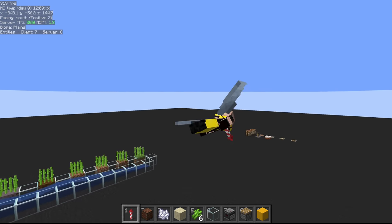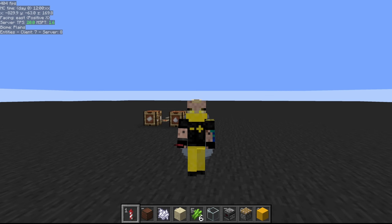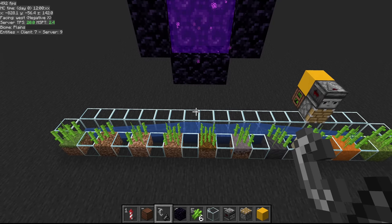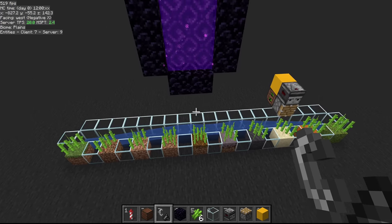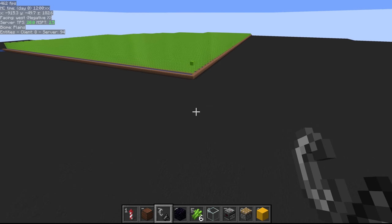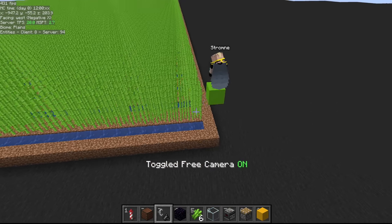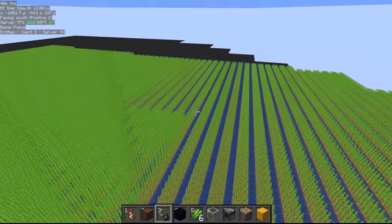One key aspect of farming sugarcane that often gets missed — and I see this in those Reddit questions — is that you cannot chunk-load sugarcane. You need a player around for it to get random ticks. Either a player or a bot needs to be in the vicinity for sugarcane to grow. To demonstrate: I let this field of sugarcane grow while standing on one spot, and you can see it grew all the way out to here, but the rest never grew a single level.